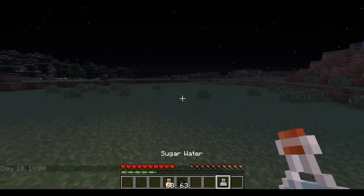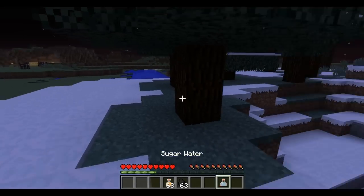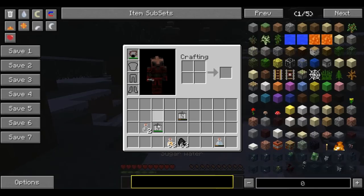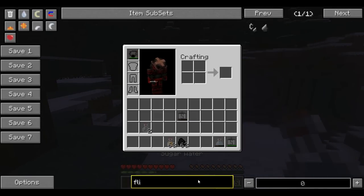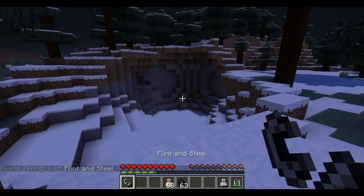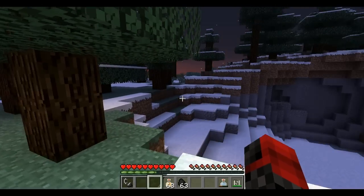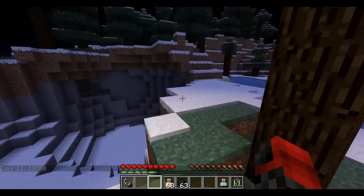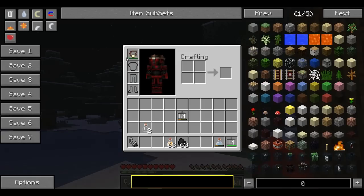Let me turn it dark so we can see the full effect. I need to get away from the other torches. To make your head torch work, you need the lantern in your hotbar first, and you need flint and steel in your inventory. Then press F and it will light up — as you can see, it works!